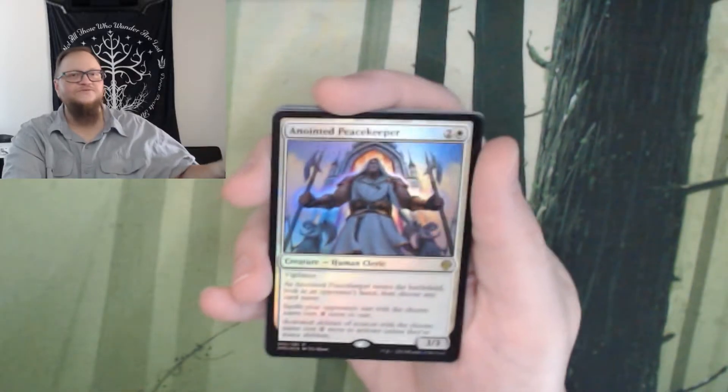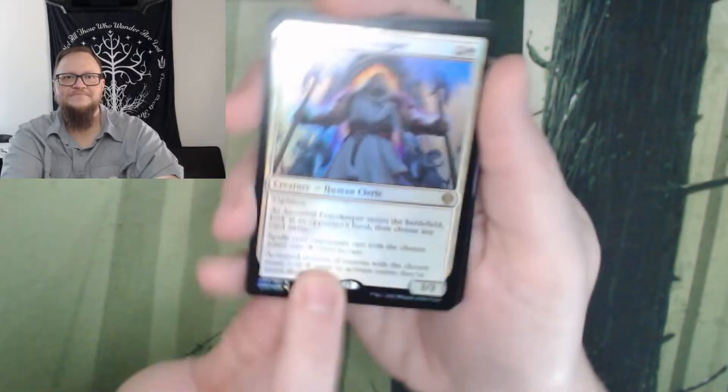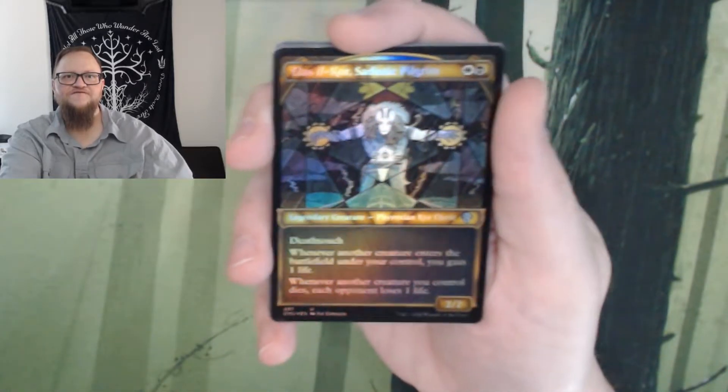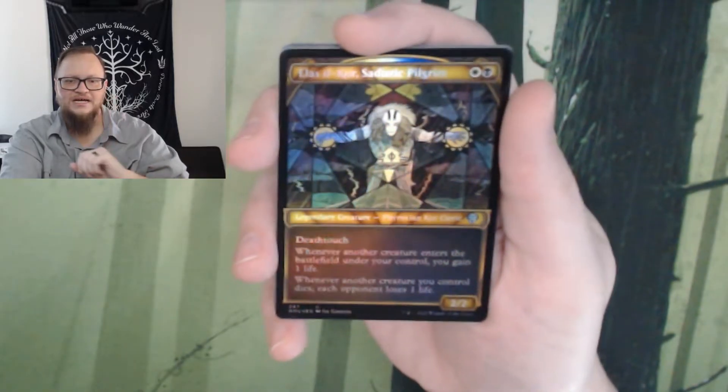Nice. Foil Anointed Peacekeeper. A Full Art Kadrick Soul Kindler. Foil Ellis Ilcor the Cleric.